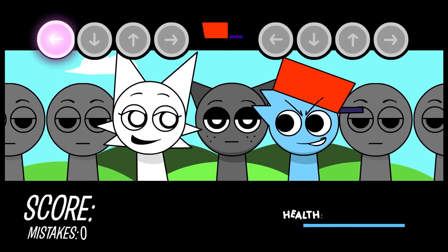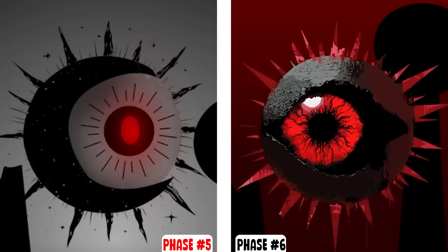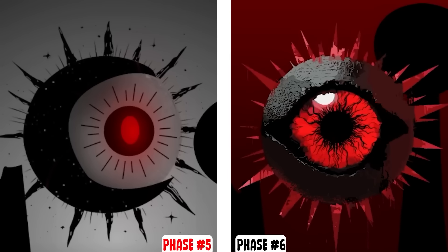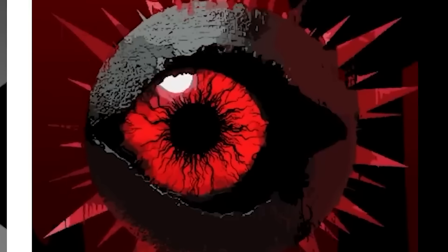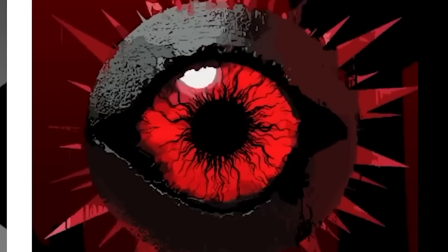Let's start out with the creepiest Sprunkies and I think at the top is going to be phase 5 and 6 Mr. Sun. I feel like a lot of the phases just add a little bit more to the previous design, which is why I'm not going to go too much higher than phase 6, but Mr. Sun's design actually looks creepy. His phase 6 especially looks like a demonic eye that you would see in some type of high fantasy game or a movie like Lord of the Rings.